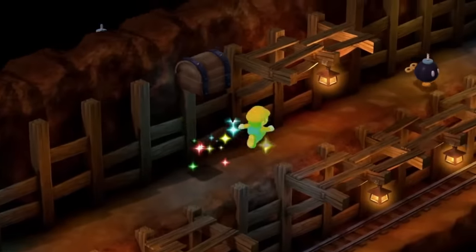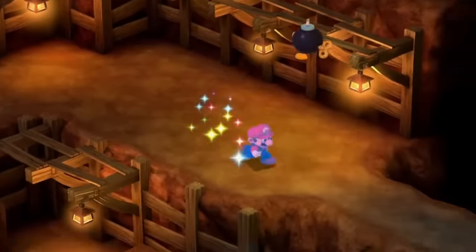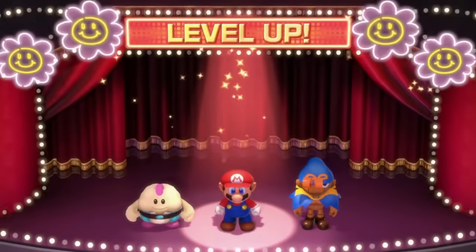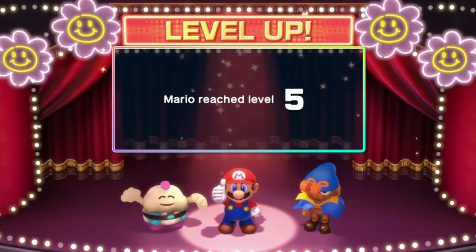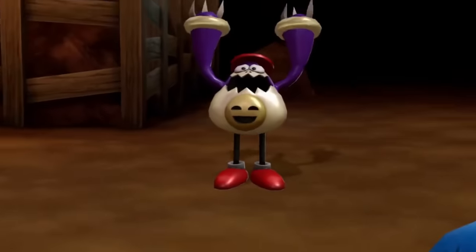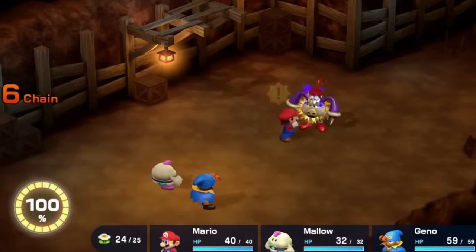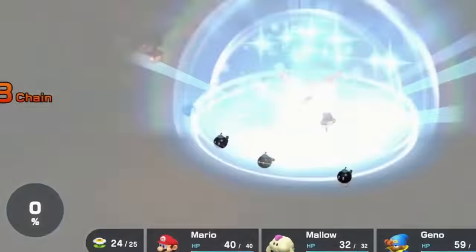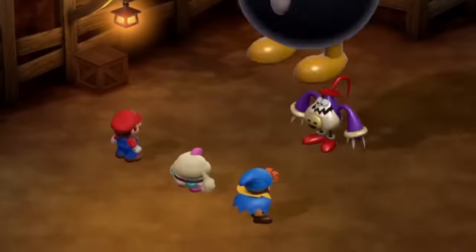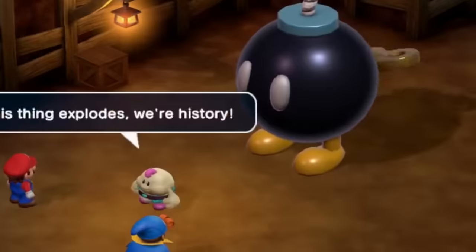Up next is the second star of the run — we need 10 bombs, which isn't a hard requirement provided you don't deviate from the optimal route. Level-up screens are planned as well, with the bonus stat increase routed for the minimum damage required to kill bosses. This brings us to Punchinello — for the first time in the run, Mario will attack instead of jumping, with this also being the first fight where a triple attack is routed in. A perfect fight will end in round 4, as there is a small amount of variance on the damage rolls.